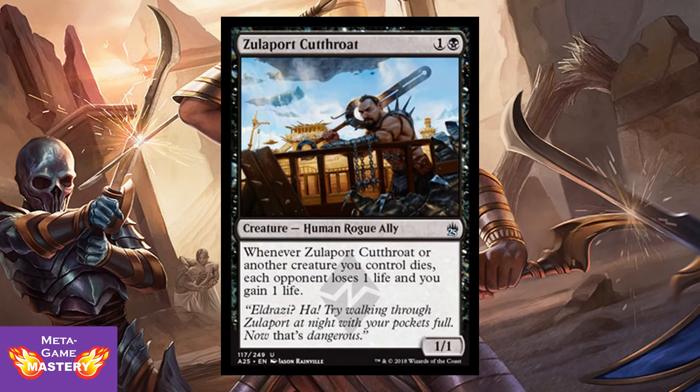Our first black card here is Zulaport Cutthroat, from Battle for Zendikar. He's 2 CMC, 1 colorless and black, for a 1/1 Human Rogue Ally. Whenever Zulaport Cutthroat or another creature you control dies, each opponent loses 1 life and you gain 1 life. Tons of value for only 2 mana. This guy is awesome in Aristocrats builds — you see him across all formats right now, and rightfully so. He's so efficient and powerful.